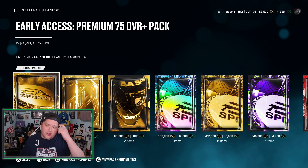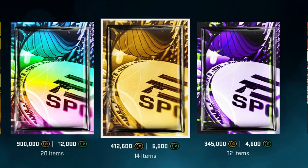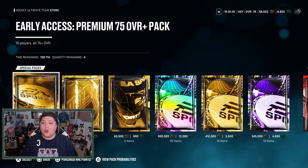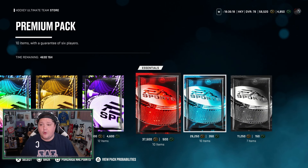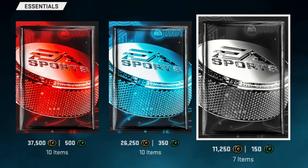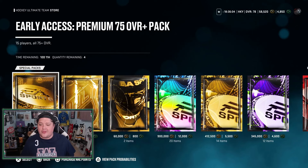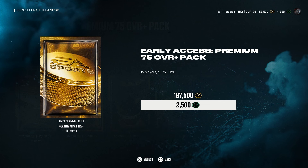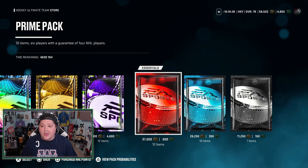The first thing you're going to notice is I don't have 4,600 points — I have 4,850, I don't know how that happened. I'm only going to spend 4,600 in this video. The lie detector determined that was a lie. What the hell are these? 900,000 coins or $120? No thank you. We've got the early access premium 75-plus pack, the early access NHL premium pack, the early access silver and gold pack, the prime pack, the premium pack, and the base pack. It looks like packs all got a price increase as well. 4,600 points — I got to be smart about this. We're definitely going to open up this pack here. This pack costs 2,500 points or 187,500 coins and gives you a 51% chance at an 82 or better. Packs are going to be a problem this year — super expensive and not a great chance at the odds.